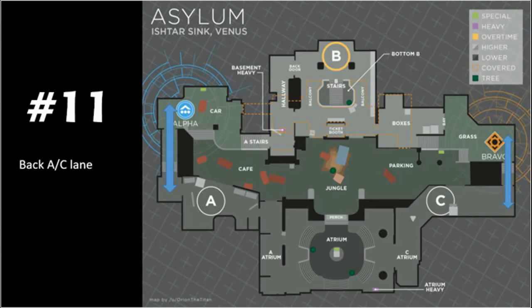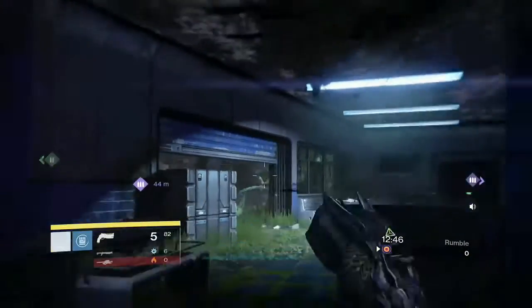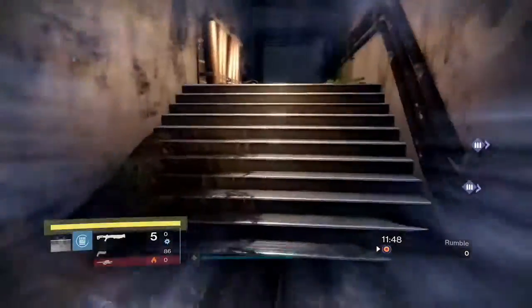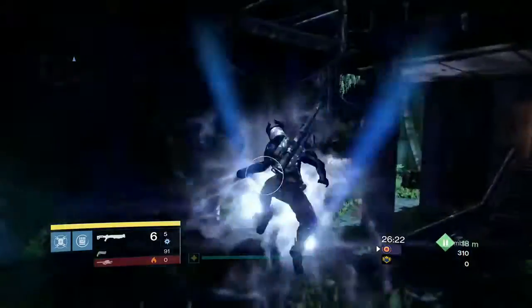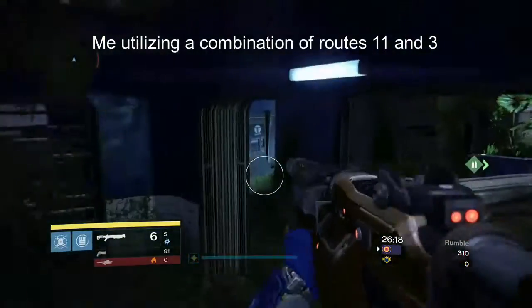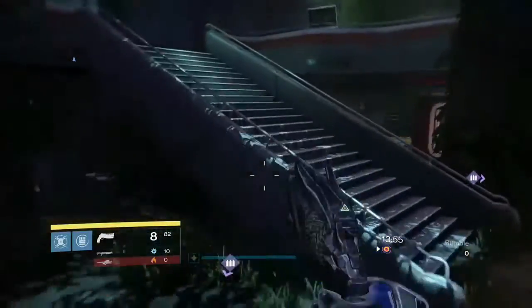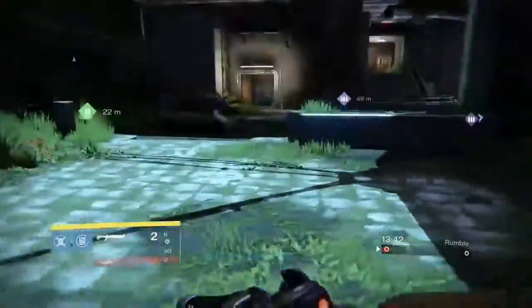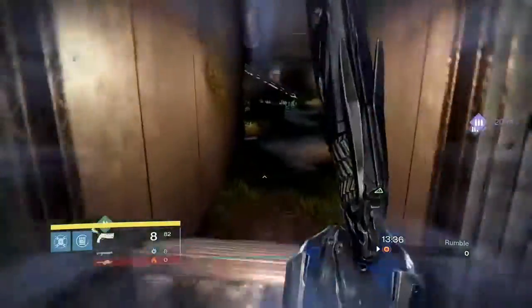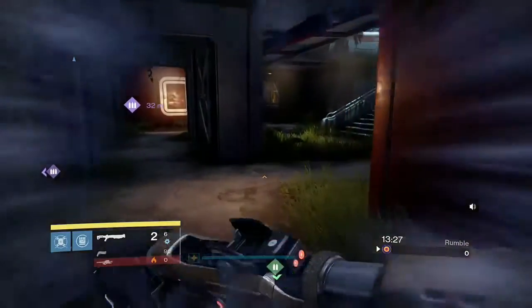Route 11 is basically the back hallways of Alpha spawn and Bravo spawn. There's not really much utility here in my opinion, other than maybe just to get away, like you saw me do on the clip in Route 6. Route 12 is kind of just a goofy one that I came up with — I haven't seen anyone do it anywhere. It's basically a reverse of Route 6: you shoulder charge from the car side and then you conceal yourself behind the stairs. It may come in handy if someone's shooting you at the cars and you need to get away fast. If you end up using that one, send me a link because I want to see it.